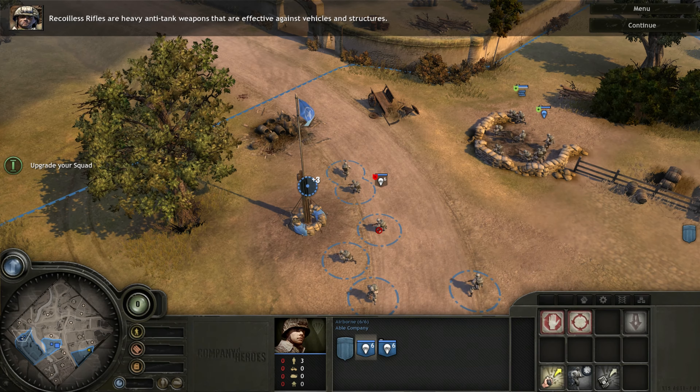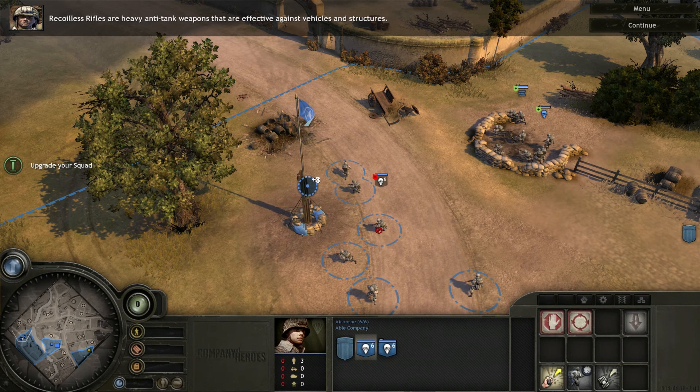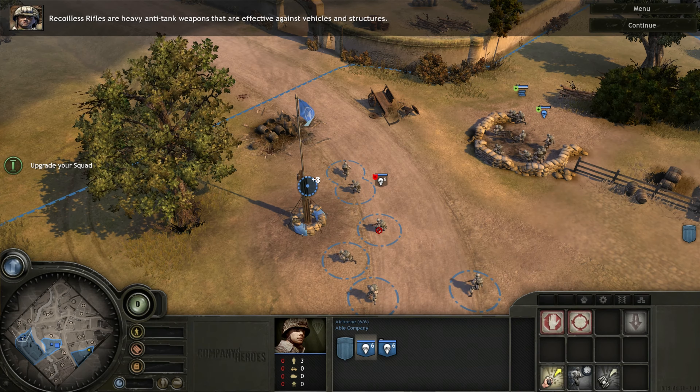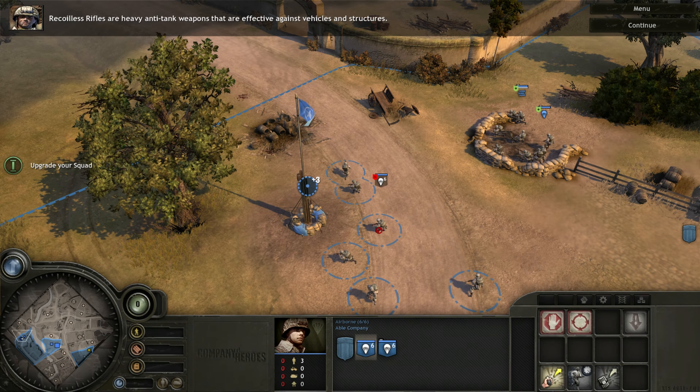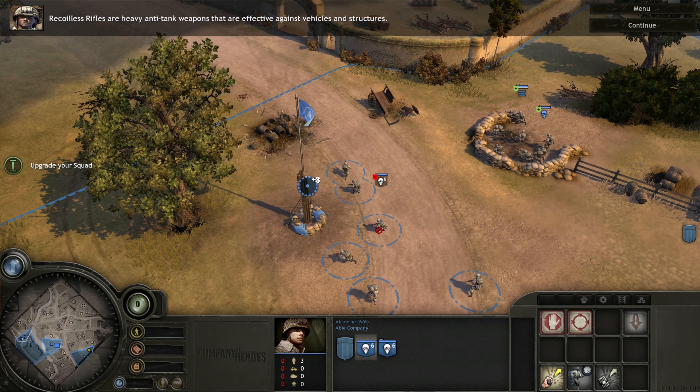Left-click on the machine gun team to set the target location. Using abilities like grenades costs resources. The machine gun team is out of action. Now, let's take over that MG 42.